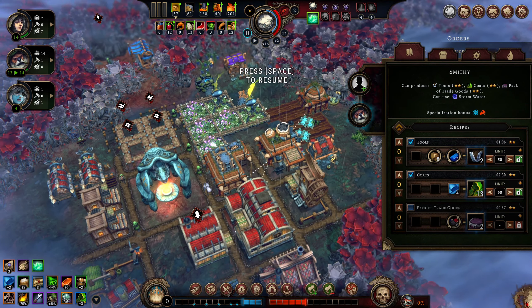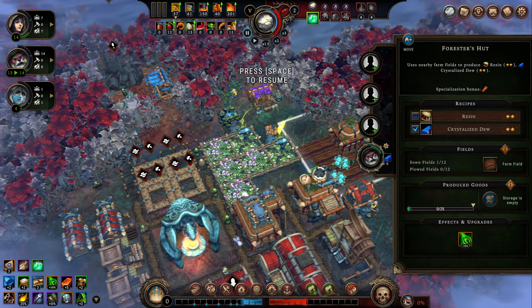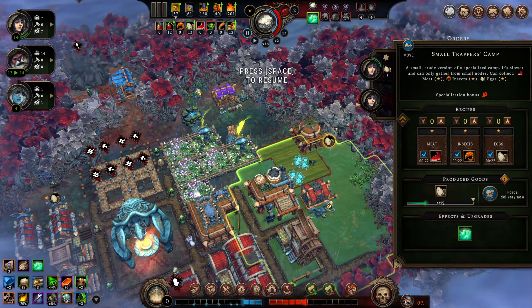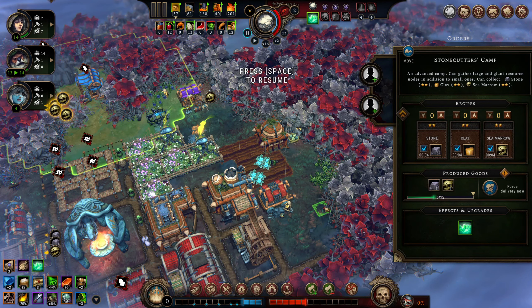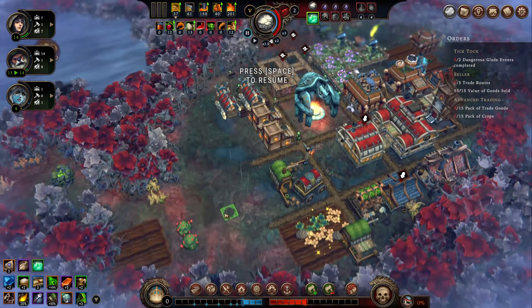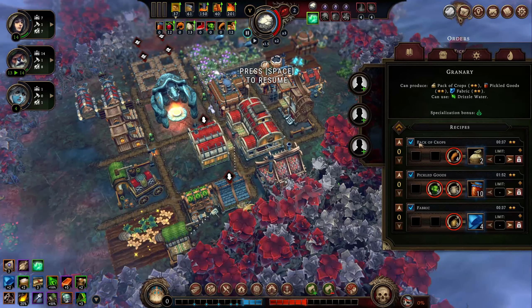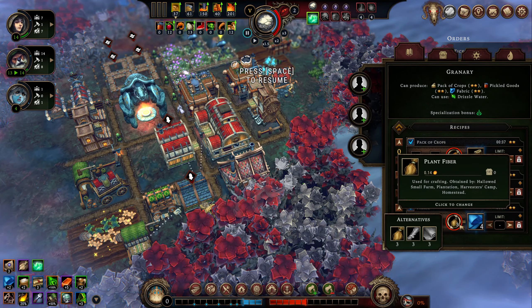I want to leave somebody out so they can... maybe it will be whoever's collecting eggs over here. It did spawn a little fertile soil — not that much, but it did spawn some. Let's go ahead and take this guy that's working on stone out just so we can get this production completed. This could also be good — I don't really care about the barrels but it would be good to get more fabric.